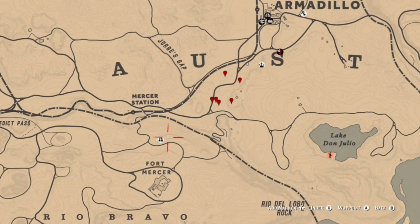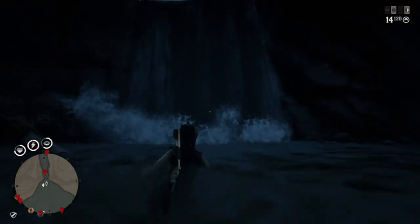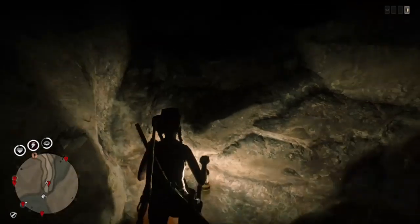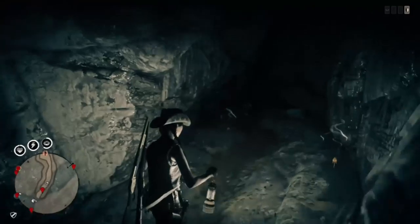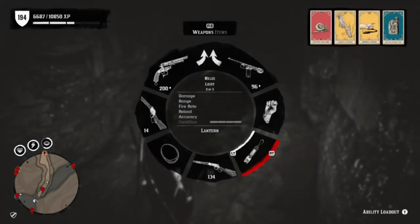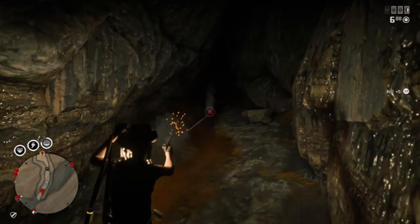Next we're going to talk about the rats. There are numerous locations where you can find these. One spot that I like is the Elysian Pool. You'll notice if you're looking how you access this place — some people didn't know how to get in. You just basically walk through a waterfall. Make sure you pull out your lantern and a handgun, some kind of pistol or revolver. You should be able to find at least three of them when you first walk in, and if you travel the whole length of the cave, you should be able to find more.